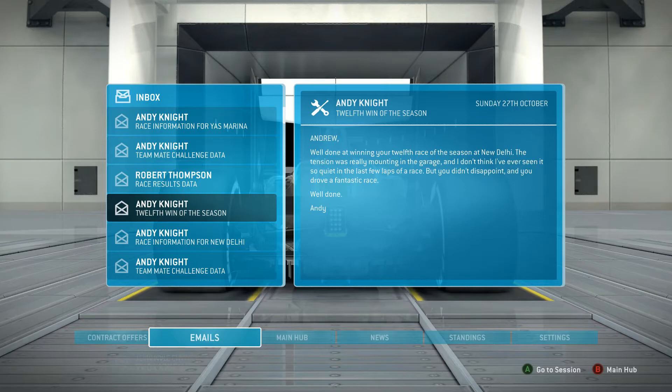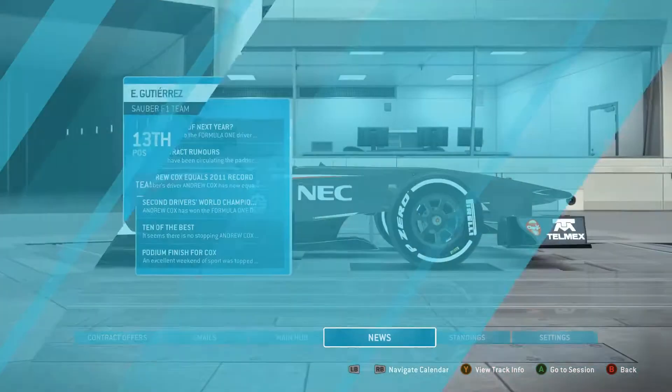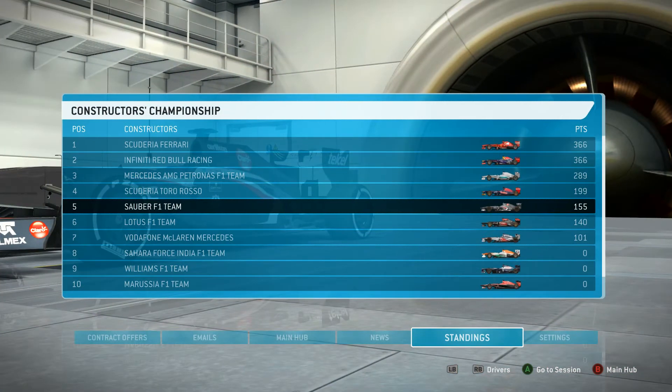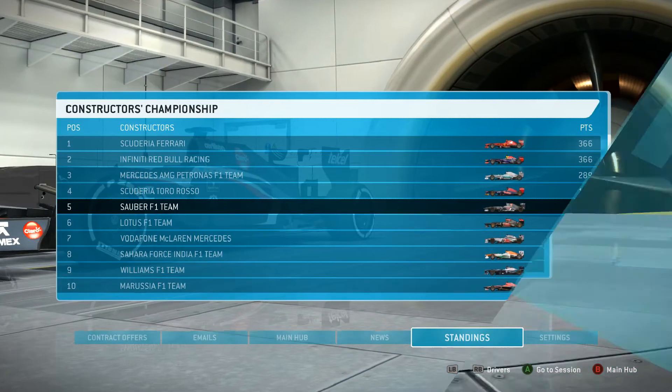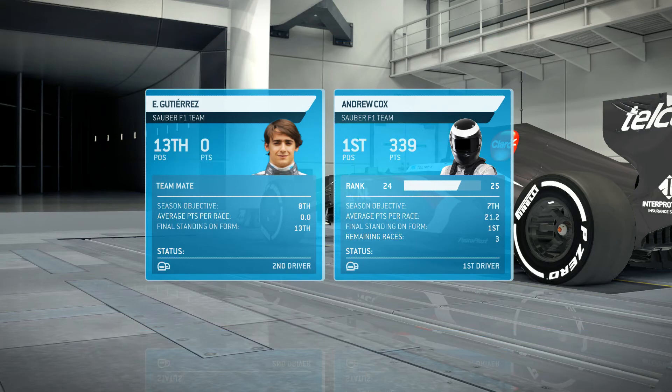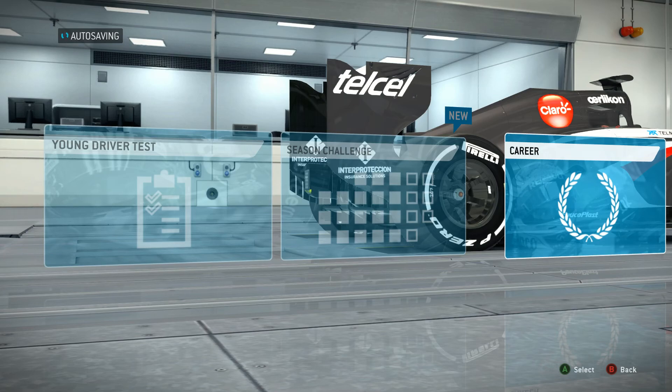Well done at winning your 12th race of the season at New Delhi — the tension was really mounting in the garage, I've never seen it so quiet in the last few laps of the race, but you didn't disappoint and you drove a fantastic race. Being the number two driver means I'd replace Lewis Hamilton instead of Nico Rosberg. I think I'm gonna finish out the rest of the season with Sauber — I don't know if I'll drive for Mercedes or not. We'll see. You'll just have to find out. Peace!